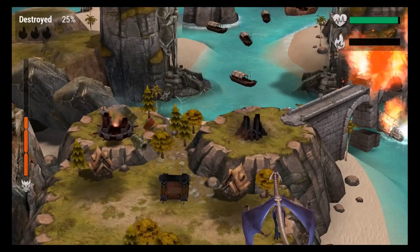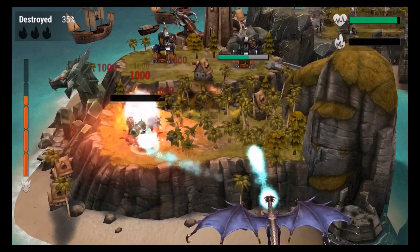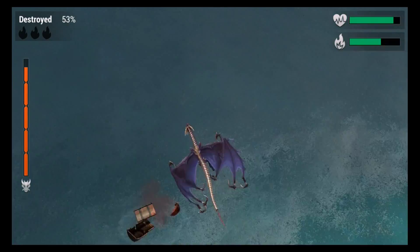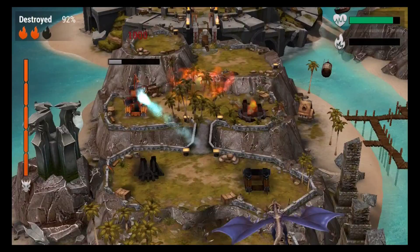These towers give you boosts on occasion, so you definitely want to attack those. Also make sure to destroy the boats — they usually give you a lot of boosts too. You'll see later when I get a boost and I can show you. I'm just going to finish this up and destroy the castle.